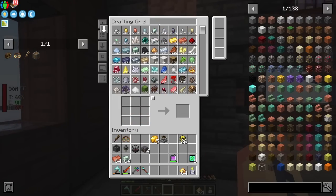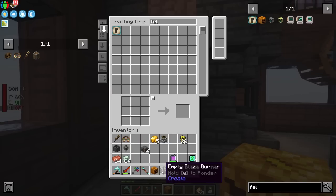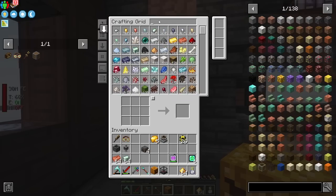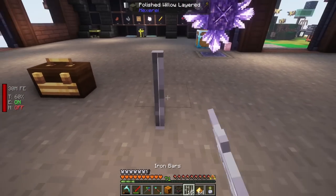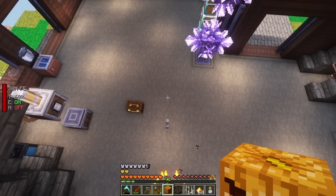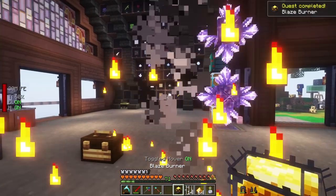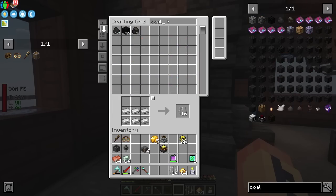I want to grab a felt pumpkin - these are a really easy way to get blazes. I have this blaze burner here, it's an empty one and I need to fill it up. These are from Botania and really easy to make. You do that recipe, grab some iron bars, put two of them down - it's kind of like making a snow golem except we're making a blaze one. And now we have a blaze burner, which is fantastic. We also need some coal to feed it.